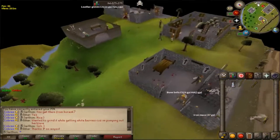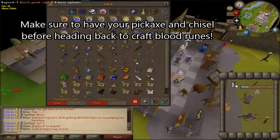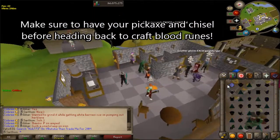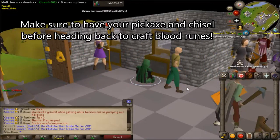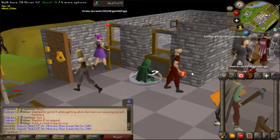I highly recommend graceful for this, and also the best pickaxe you can get - I'm not sure if the pickaxe matters but you might as well be safe. It's completely up to you on the method you want to use to get to the location; this is just how I do it. There are many different ways - some people even use the Arceus talisman.